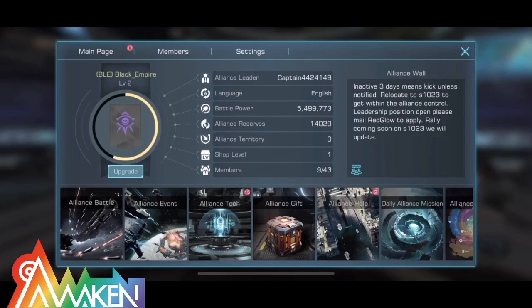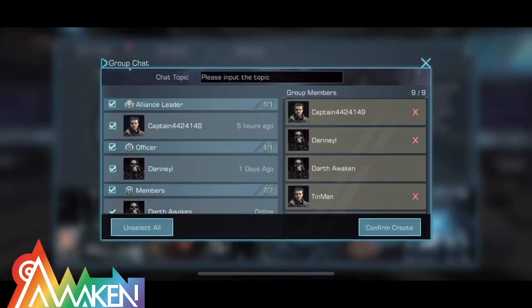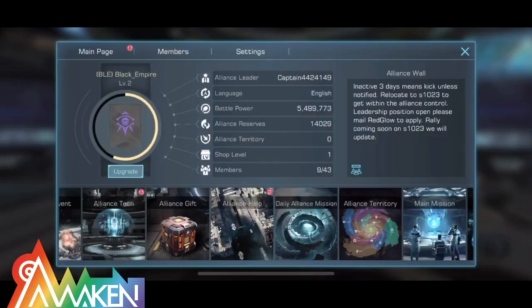Another allies feature is the Allies Wall, which is located right here. Now only the allies leader and deputy can edit the allies wall.